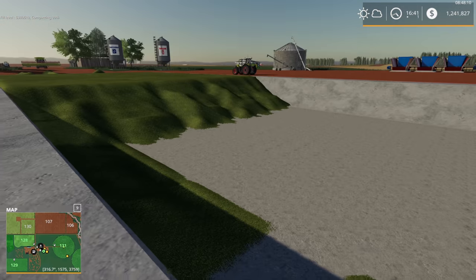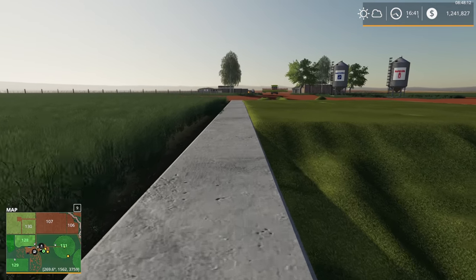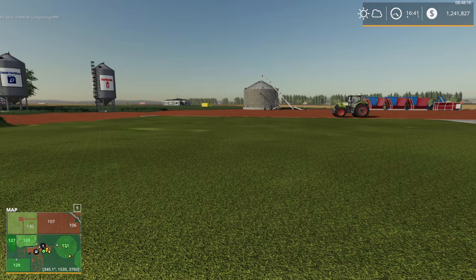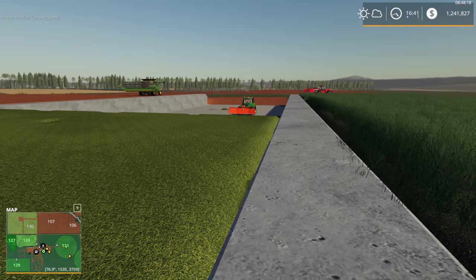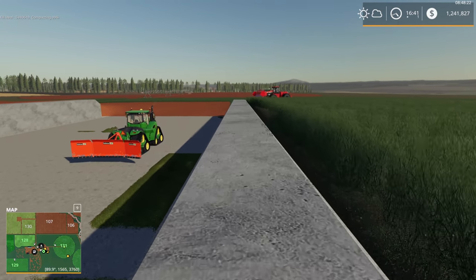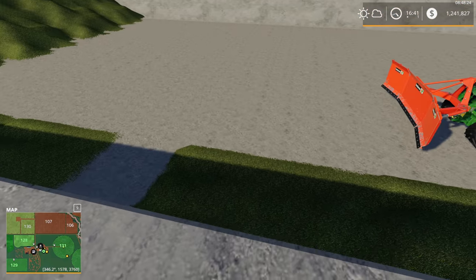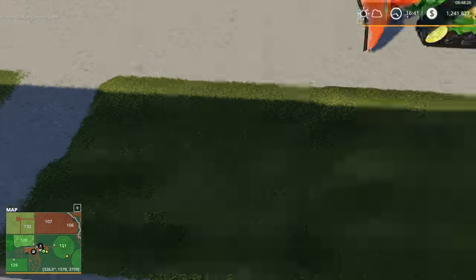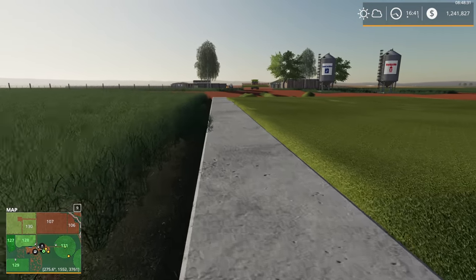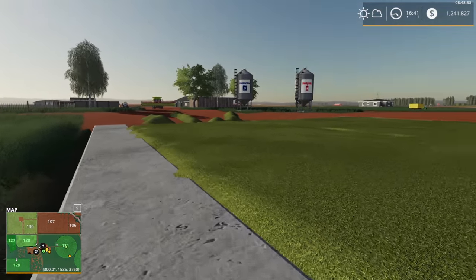It looks like AutoDrive was trying to push all the chaff to the back of the bunker — not exactly what I'd call leveling the bunker, but it got it all pushed to one side. Interestingly, for some reason it likes to leave some chaff at the front — not sure why.